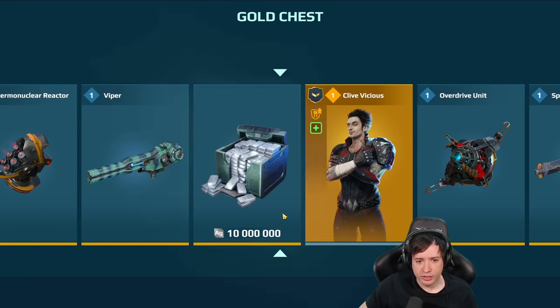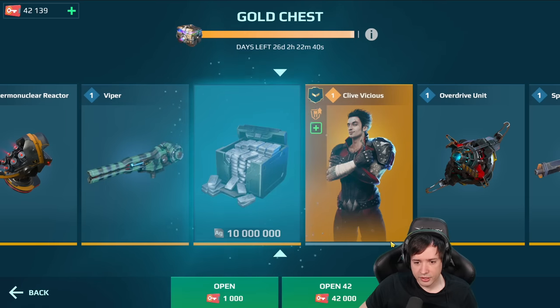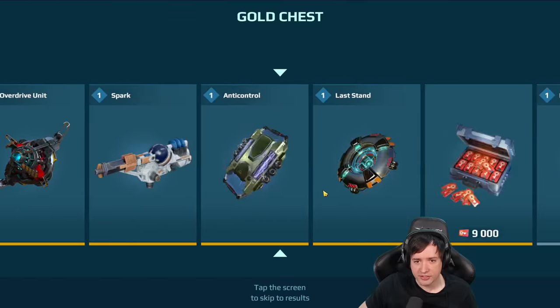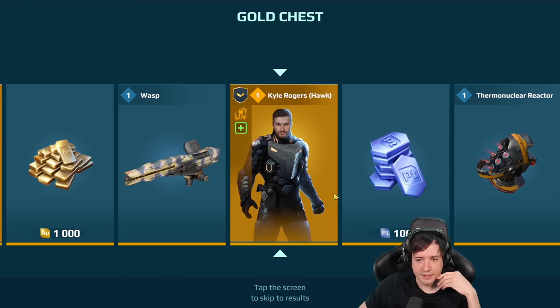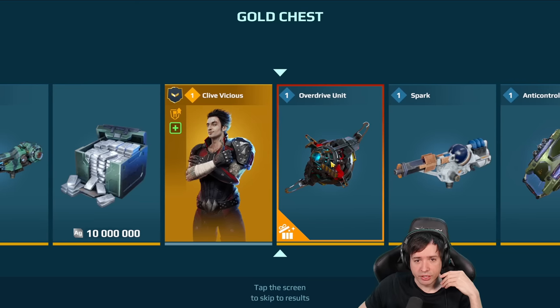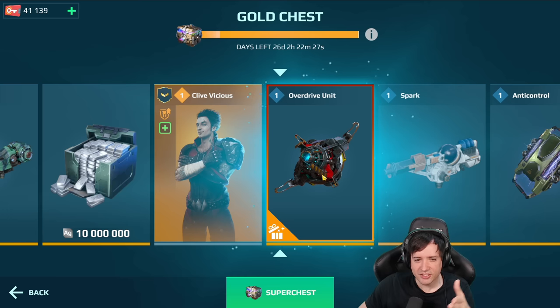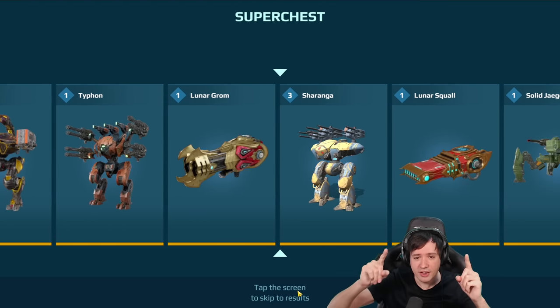Another 10 million silver, and now I think that should be the super price — special price in the next chest! Here we go, special price in the next chest. What is the special price? Oh — overdrive unit! So does that mean you're definitely going to get that overdrive unit? That's by the way a really good prize. So let's open the first super chest — Sharanga Titan, come on!